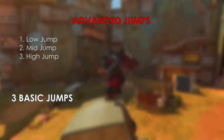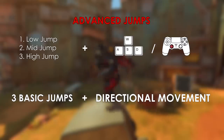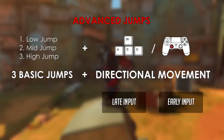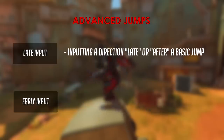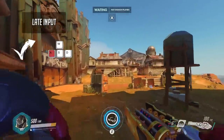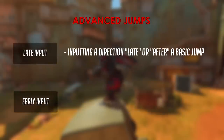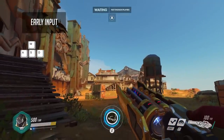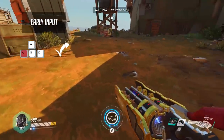Once you have the basics down, we can get to the advanced part. Each of the three jumps can be influenced by your directional keys, commonly WASD on the keyboard or your left analog stick on a controller. There are two types of directional movements you can add to your jump — I'm going to call them the late input and the early input. The late input is if you input a direction after any of the three basic jumps from a neutral position. For example, pressing left after on a low jump will move you a little bit to the left. The early input is if you input a direction before any of the three jumps, so you're already moving beforehand. Using the same example, but moving left earlier then jumping, you can see that the trajectory angle is much more significant.